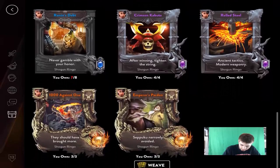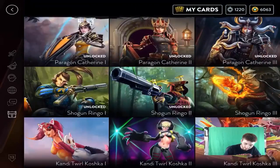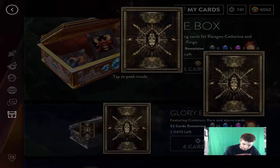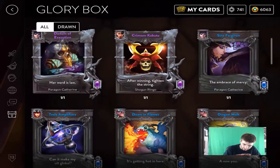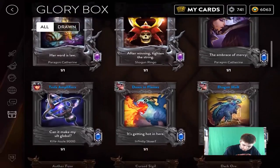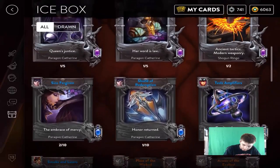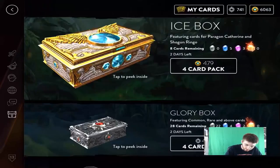I'm close — I only need one more. Ronin's Debt, might as well try it. I guess we're trying to get that Ronin's Debt. Is it even in here? Well it's not even in here, so what am I trying in here for? Let's check up here — is it in here? Yeah, we'd have to craft it. I might craft that for Ringo.